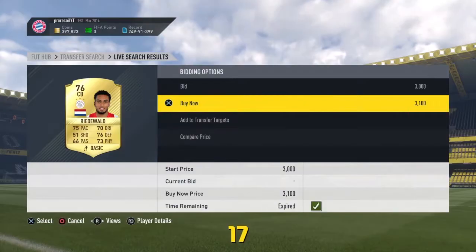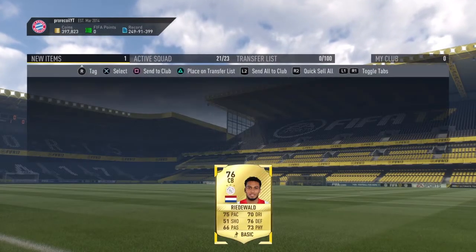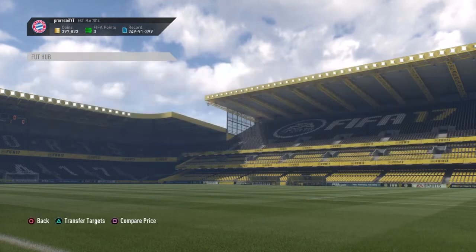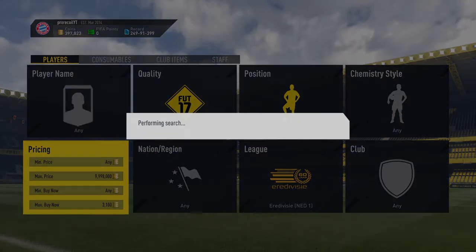As you can see we are using the Erdweiss league. This filter is extremely simple — all you're going to do is set the league to Erdweiss, the position to Defender, then set the quality to Gold and the max buy now to around 3.1k.